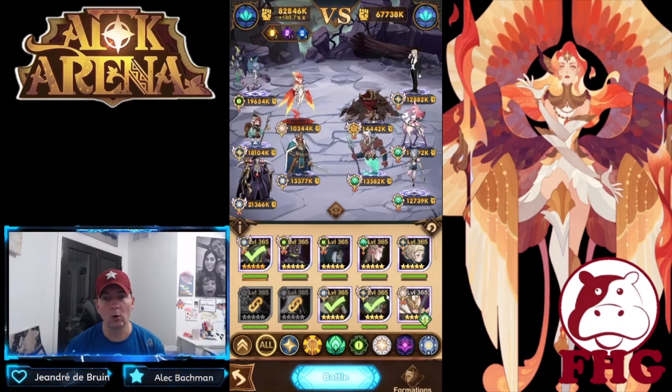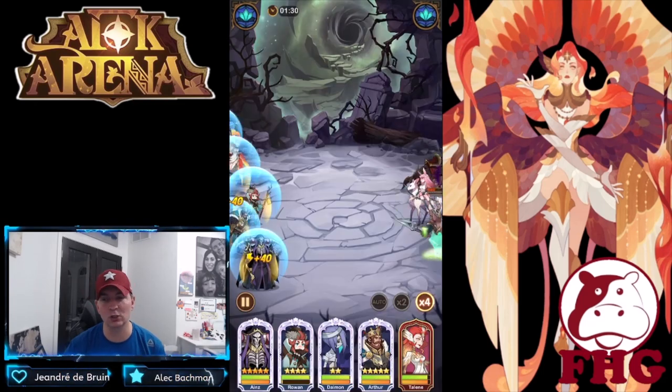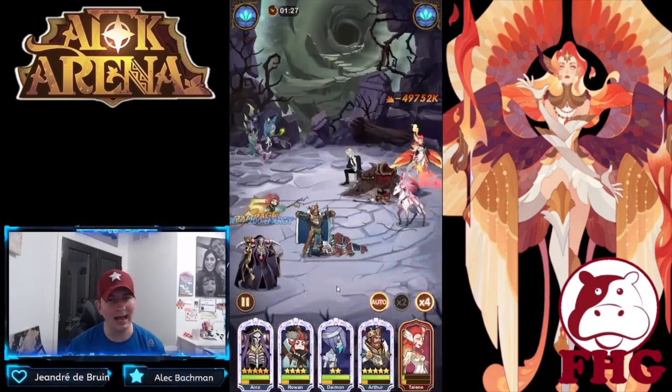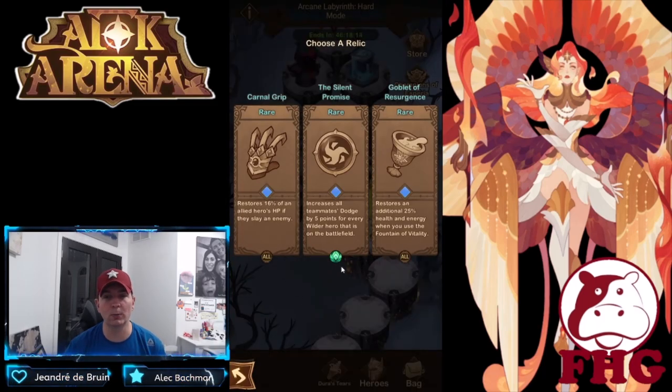We lost a support hero, so we're dropping in Rowan. We did pick up Helius and Mortis from the wagon, but when you pick heroes from the wagon they're not as strong as the regular ones you use — they usually die relatively quickly. But we're almost done with our run.